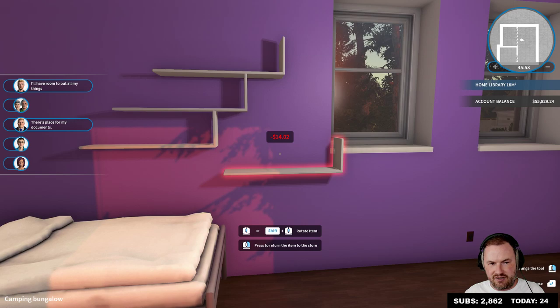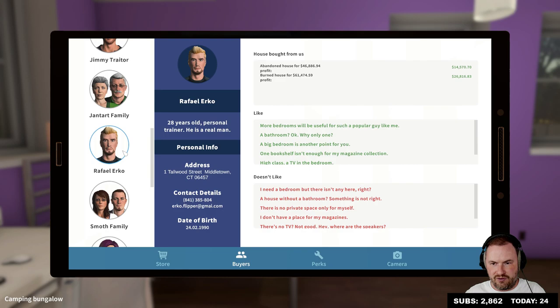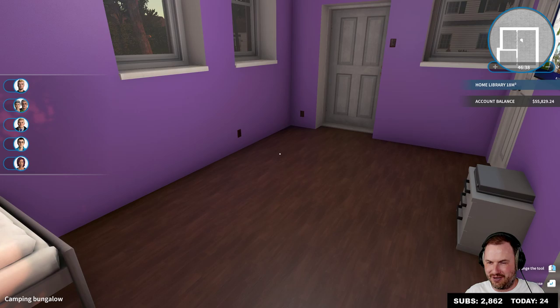There's place for my documents. Chang still hasn't moved up the ladder — it seems like the guy who keeps buying all of our properties is at the top right now — Rafael Urko. So he's bought the abandoned house and the burned house as well. More bedrooms will be useful for such a popular guy like me. A bathroom — okay, why only one? A big bedroom is another point. One bookshelf is enough for my magazine collection. A TV in the bedroom — a double bed allows me to spend intoxicating nights with lovers comfortably.